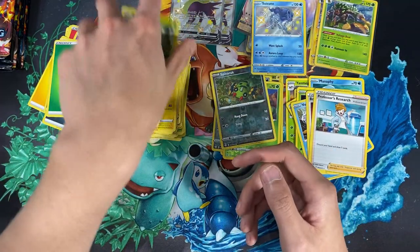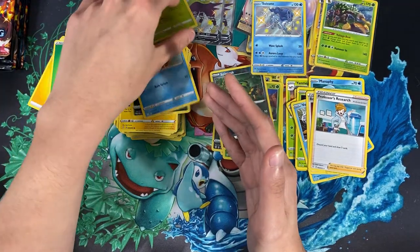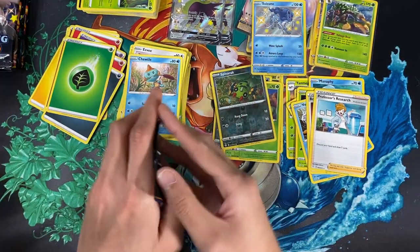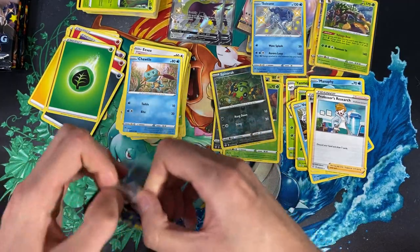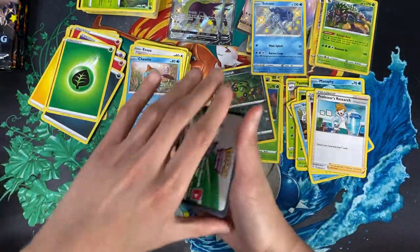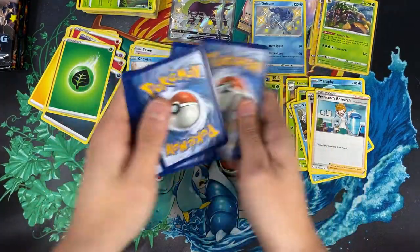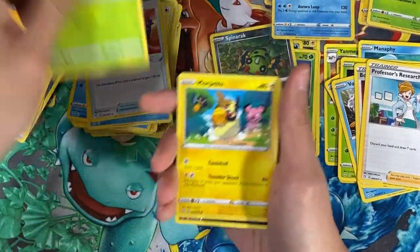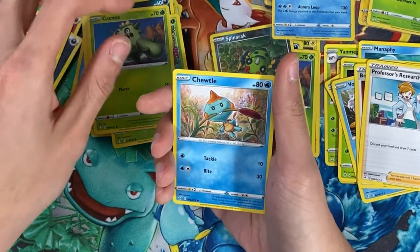Suicune deserves all that spotlight — this is an awesome card! I'm gonna stack these up right here so they stop bothering me. I don't have great focus — just think about the tin incident where I grabbed a new tin before finishing the second one! Next pack: Cramorant, Rusted Shield, Dark Tricks, Morpeko, Coughing, Gossifleur, Cacnea.